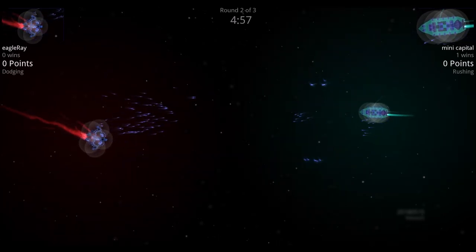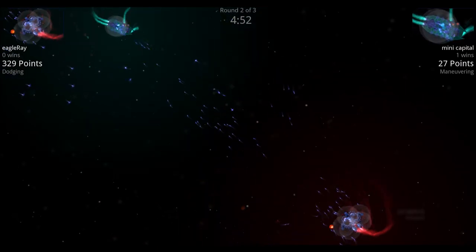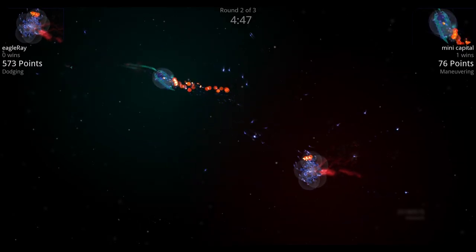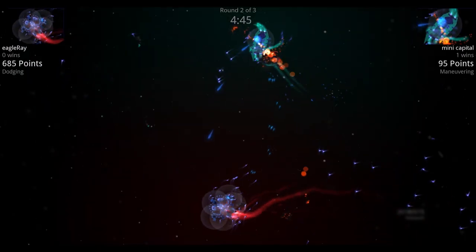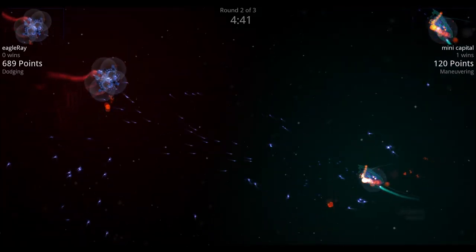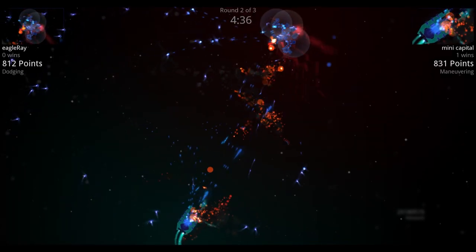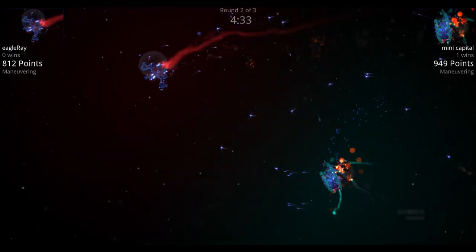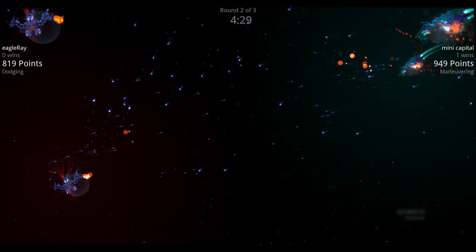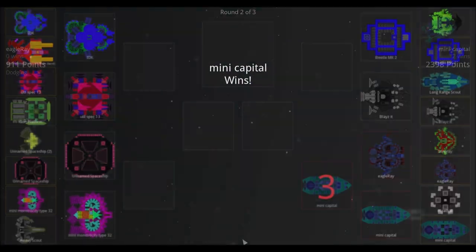Next round: both fire initial flurry missiles, knocking off most of Mini Capital's front shields. Eagle Ray holds its shields well. Mini Capital can't recover — as shields come up, Eagle Ray takes them right back down. All Mini Capital shields are down; a volley of Eagle Ray flurry missiles should finish it, but Mini Capital pulls it out at the last second.